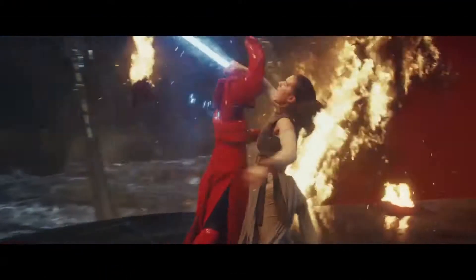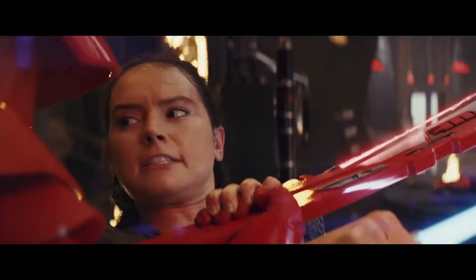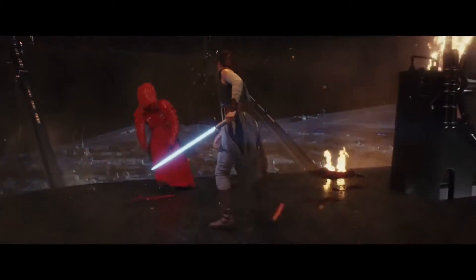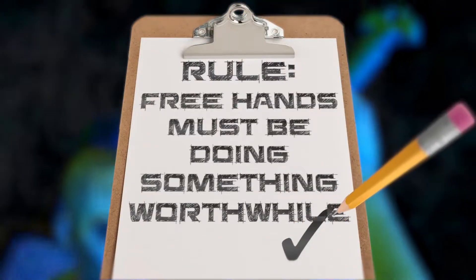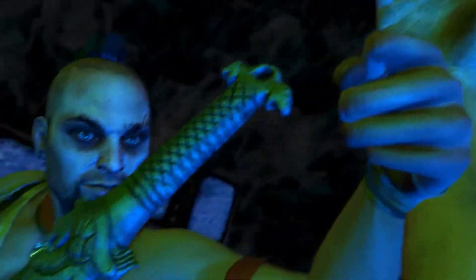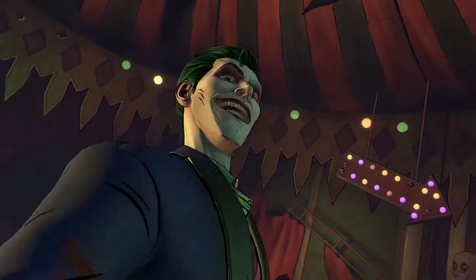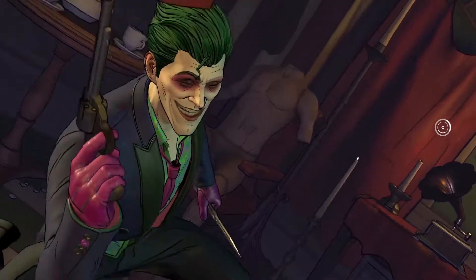First: who's holding whom? This is the single most important thing in making a weapon drop not look stupid. Which hand is grabbing which wrist? Who's got free hands? If there's a free hand, it must be doing something worthwhile — at least worthwhile in the mind of the character. If someone can save their life by letting go, they must have a good reason not to do that. You really have to pay attention to who has the ability to let go and why they don't. If there isn't a compelling reason for them to not let go, then you have to change the original pose.